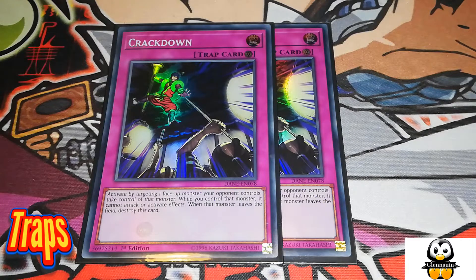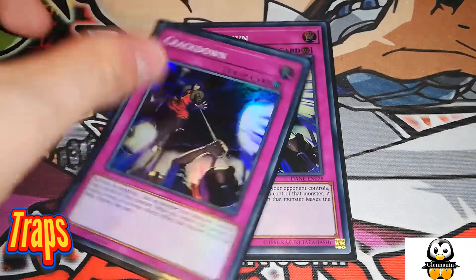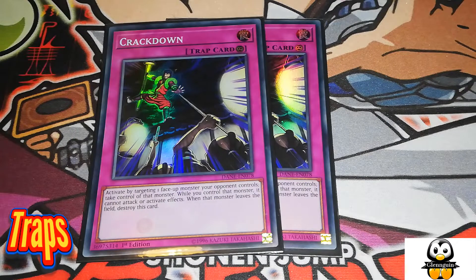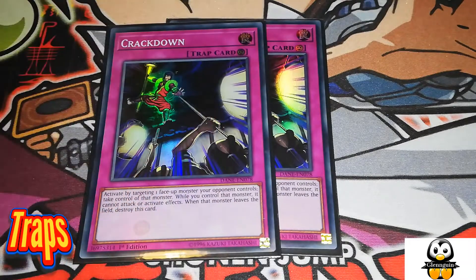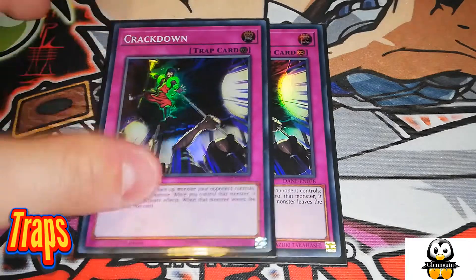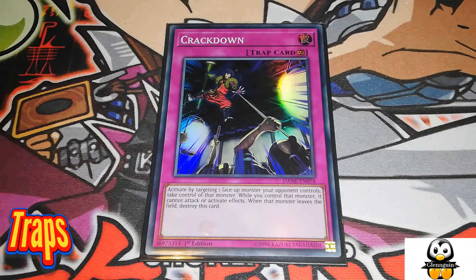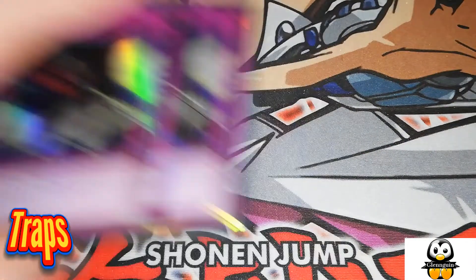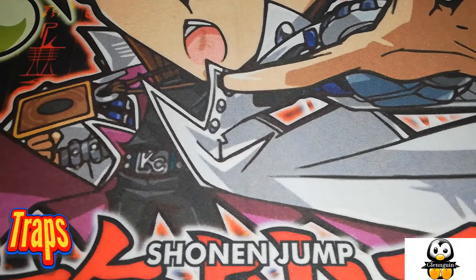Crackdown is absolutely amazing. Your opponent can summon something like Dingirsu or Salamangreat, and you activate Crackdown to take their monster — it just ruins their whole combo. When Crackdown leaves the field, the monster still stays on the field; it's only when the monster leaves the field that Crackdown gets destroyed. You can also tribute off Crackdown for your tribute summon or True Draco cards, and the monster you were controlling is still special summoned to your side of the field.